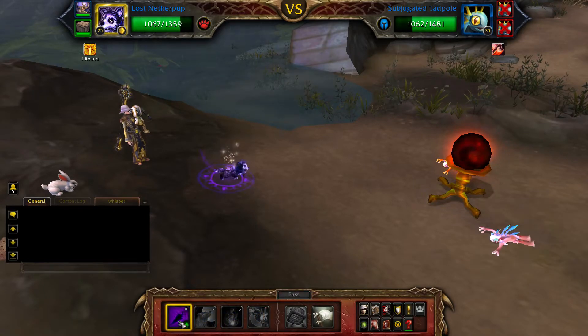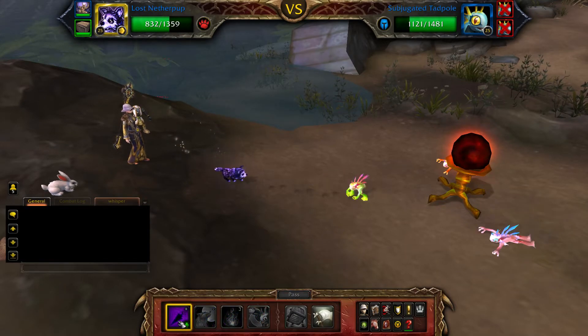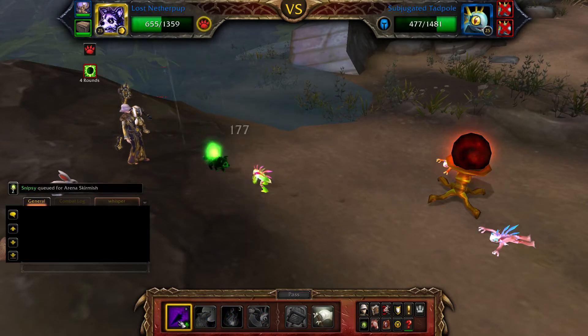If your Netherpup is defeated, bring back your Anubistaff Idol and use Deflection when the tadpole uses Heroic Leap. Sandstorm will come off cooldown and you can use Crush to fill.